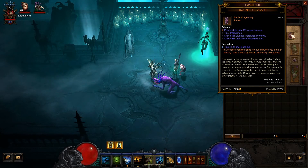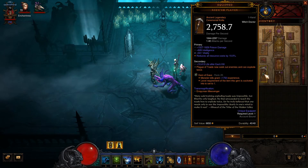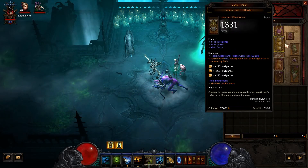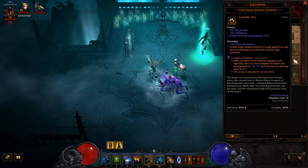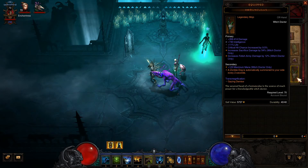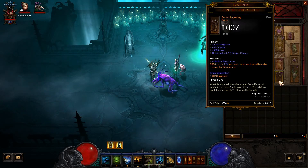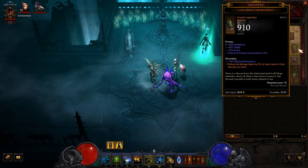We do not have a gem in our neck, so we're just rocking Legacy of Dreams with Pain Enhancer. We've got a Gem of Ease in our main hand. We're going to be throwing Plague of Toads and they can explode twice. We have Aquilicura, so we want to stay at max mana for damage reduction. We have Tall Man's Fingers, so we get one big zombie dog instead of a bunch of little ones, and we'll automatically summon a dog every two seconds with Homunculus. Our boots give movement speed based on missing life, and we get armor from Kymbo's ornament.